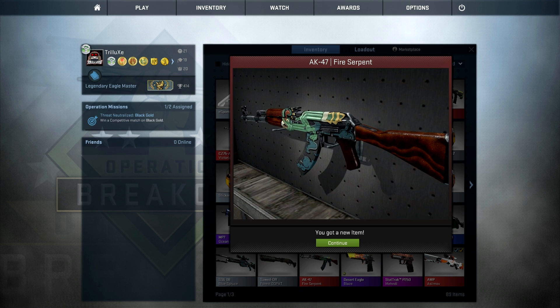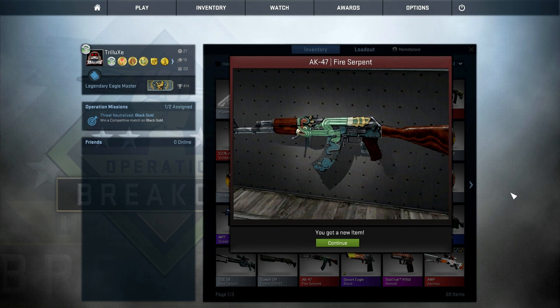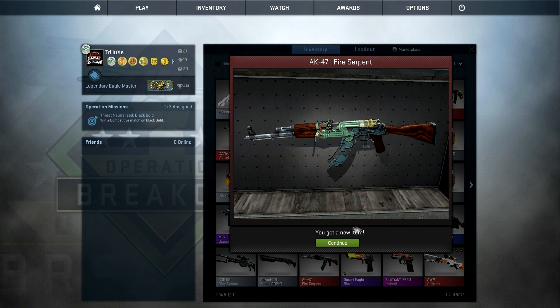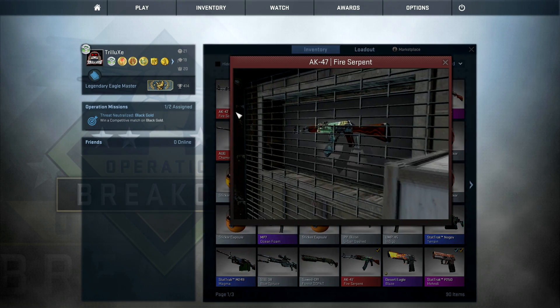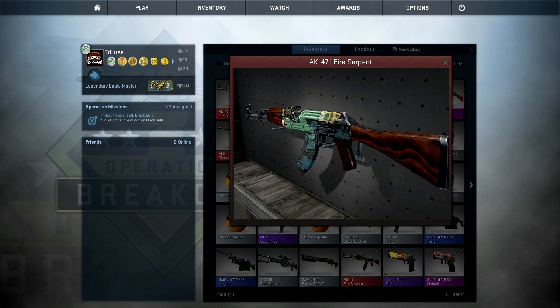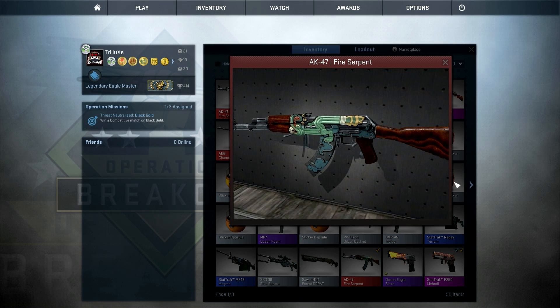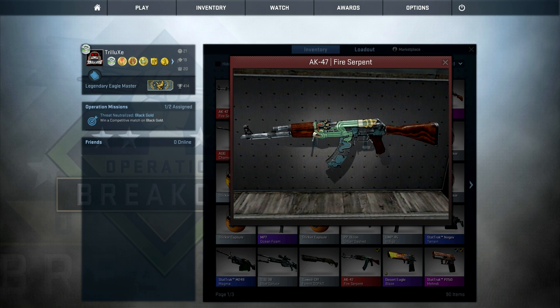What — no fucking way! Oh my god, that looks so good. If this is factory new condition I've just made $250 profit. Let's check — oh, it's minimal wear, but still $25 profit on that. I am so relieved right now. AK-47 Fire Serpent, minimal wear condition!